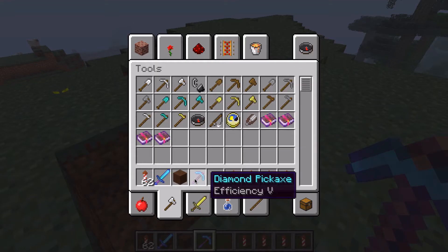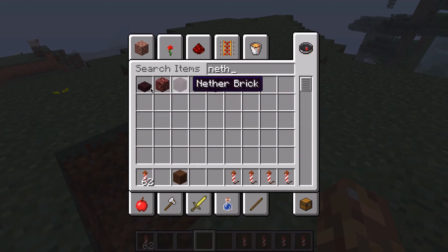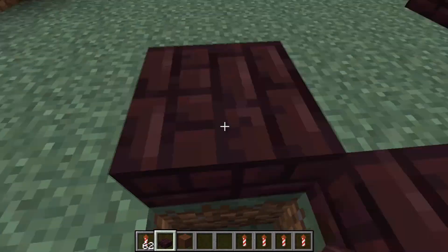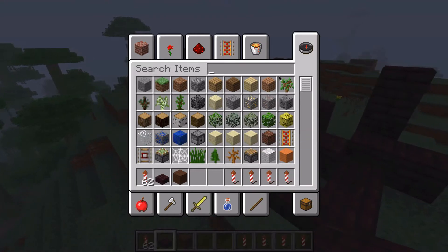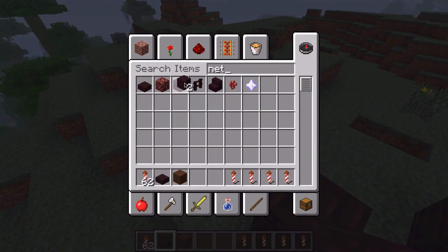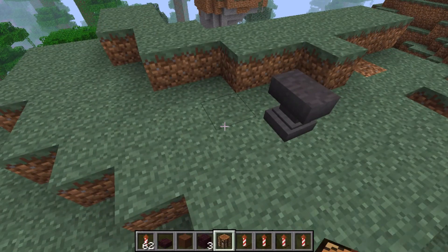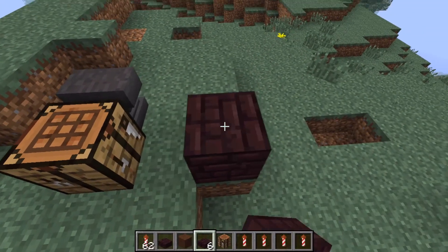That's all there is for that. Last but not least for this snapshot, we have the nether brick slabs — there have always been nether brick stairs, but slabs are new. You can place them and they have the same properties as any other sort of slab. To craft these, it's like any other slab: you just take three nether brick, go into your crafting table, go like that, and you get six nether brick slabs to decorate your world with.